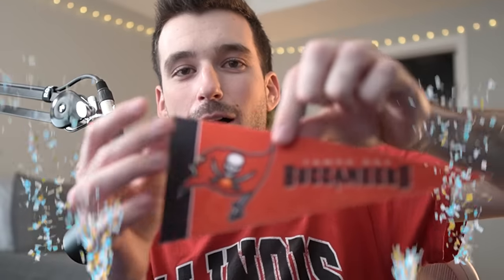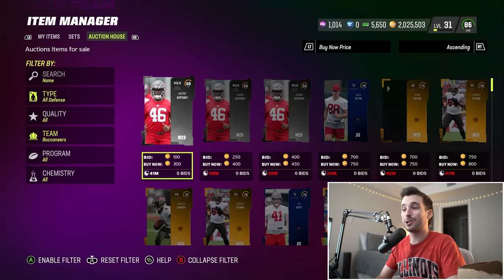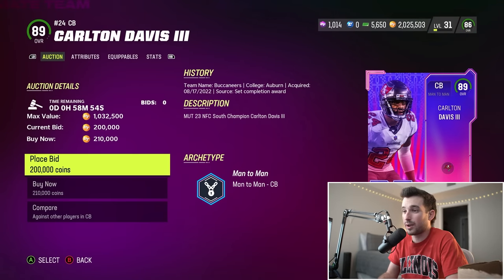Can we get the Buccaneers? They have a great defense and great cornerbacks — that's what we need. And we do! I swear on my life I did not cheat. I'm keeping an open mind, but I knew they'd have good cornerbacks. We just gotta go with Carlton Davis — it's a freaking awesome card. He's number 24, we haven't used that yet. My guess is he's gonna be our cornerback number one.